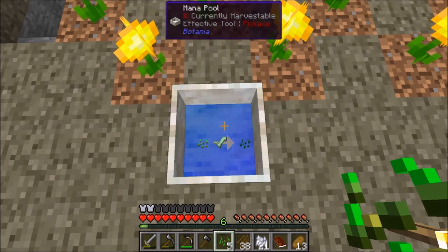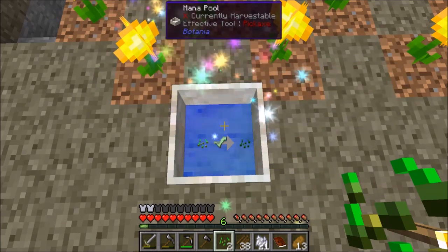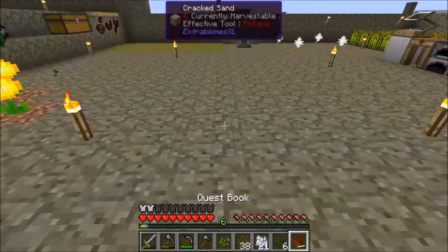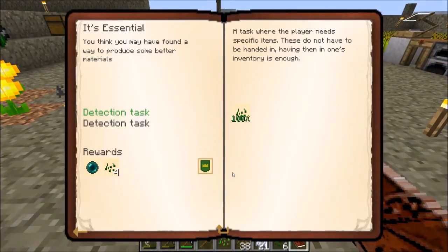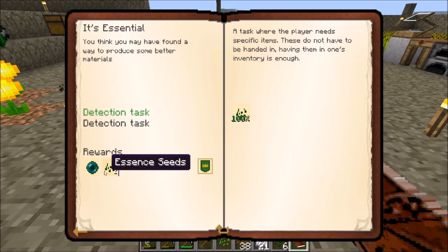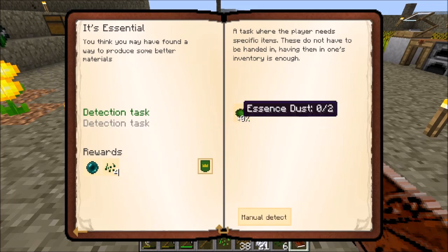Let's do that with the rest of these and grab a few extra even though we already satisfied the quest. There we go — we've now got six essence seeds. We can collect on that quest, which now shows 100%, and we are able to get our rewards: another ender pearl. But it's actually making us do a second part of this quest.